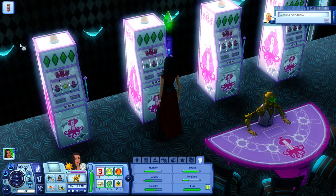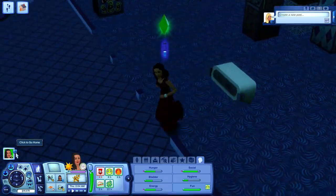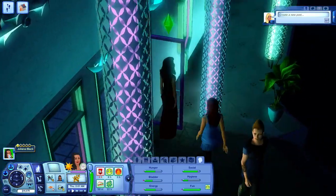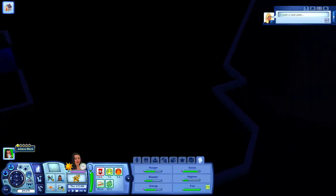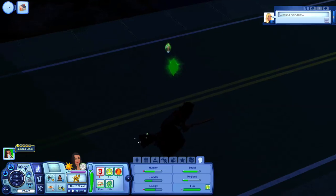We have about a half hour before we have to go home, so we'll see if we can get one more jackpot. She's got time for one more pull and then they're going to kick us out. That's it — we're going to go ahead and go on home. We've got 11,300 and something simoleons, so that's good.